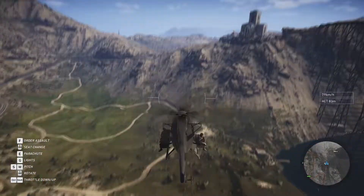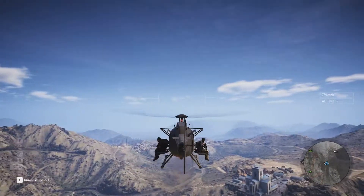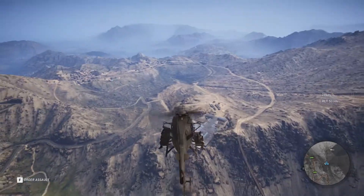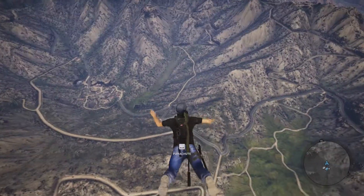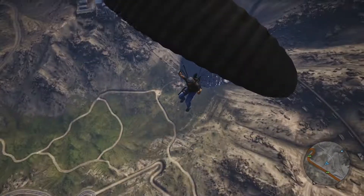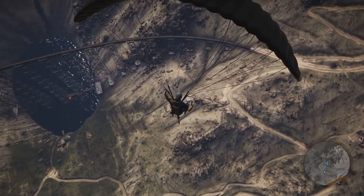Now we're going to test out what happens when I bail out, because that is honestly rather interesting. Before, the helicopter just kind of spiraled around, and it's probably going to do the same. Get up to a nice high altitude — oh, that's a pretty church — and goodbye, goodbye cruel world. Oh jeez, where did it go? I don't even see it anymore. It hit the ground. I think it falls a lot faster than it used to.